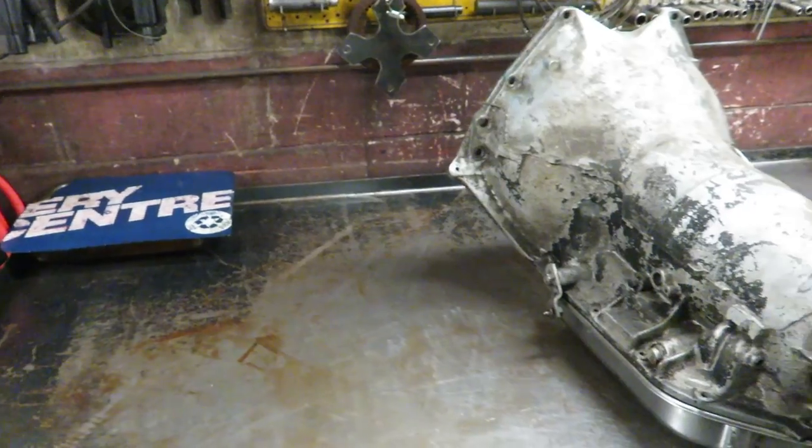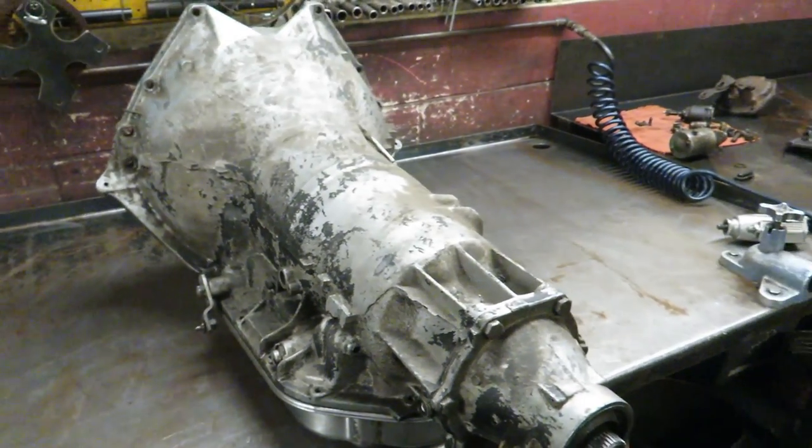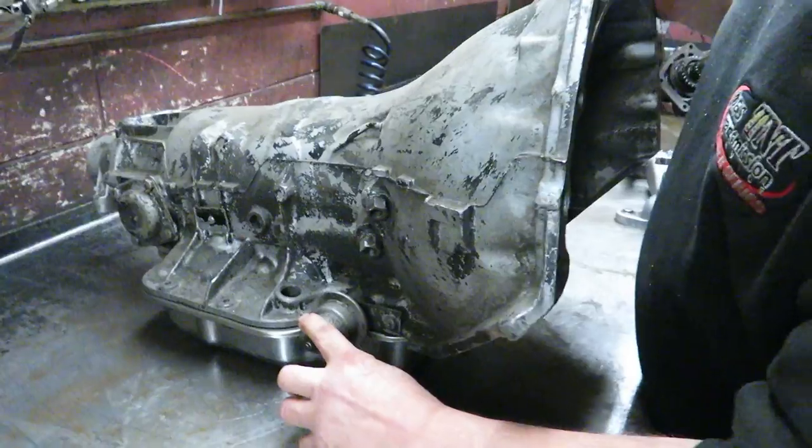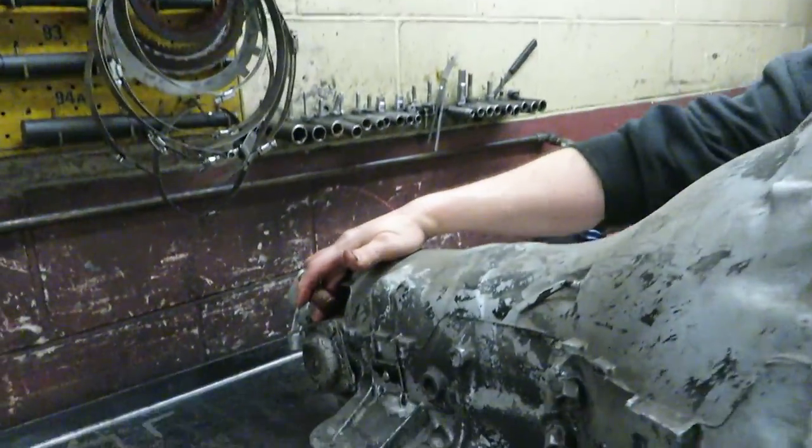So this is a Turbo 400. Is a 350 basically the same layout? No. The parts in the 400 are way heavier, stronger, different ratio in the planetary gear set. The cases are pretty close in length — maybe a half inch, three quarters of an inch between them. On the Turbo 400, the modulator valve is always on the side; on the Turbo 350 it's in the back corner. Basically it works similarly — modulator valve, governor assembly.